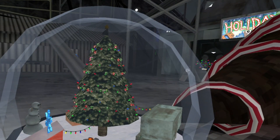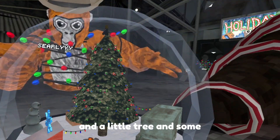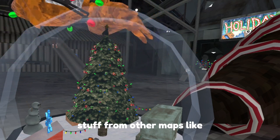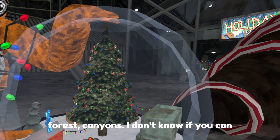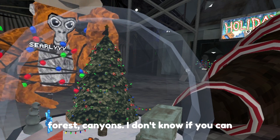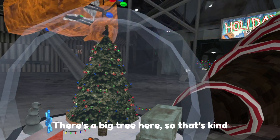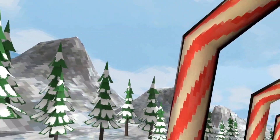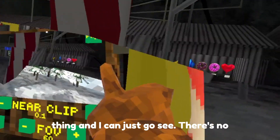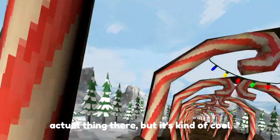There's a big snow globe and a little tree, and some stuff from other maps like mountains, forests, canyons — I don't know if you can see that one — clouds and city. There's a big tree here, which is kind of cool. In here there's this cool mountains-type thing, and I can just go see — there's no actual anything there, but it's kind of cool that it's there.